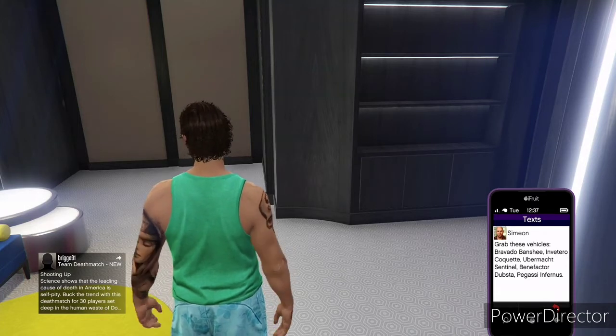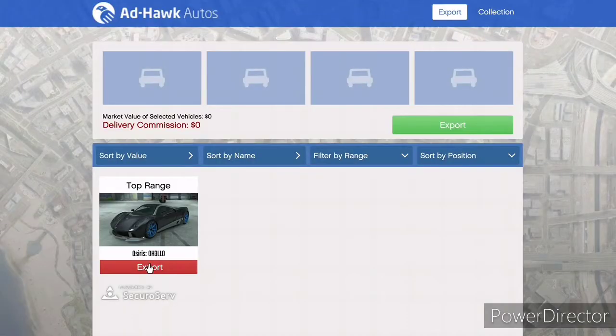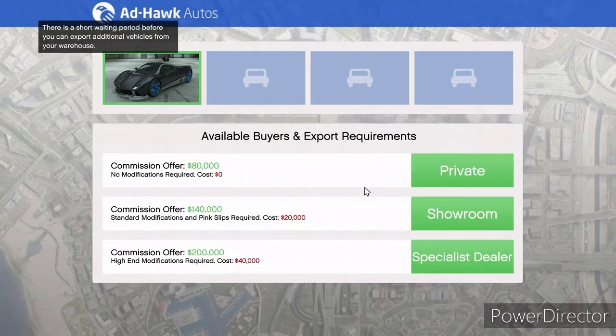Also double is the Simian import/export — you know, he sends you those tax assets for cars — that's double money as well. But this is the big one: vehicle cargo.